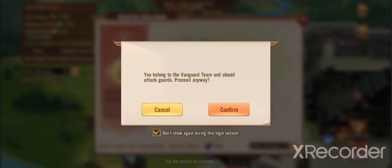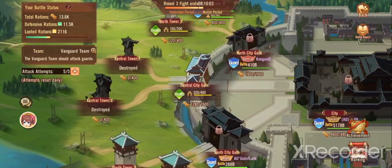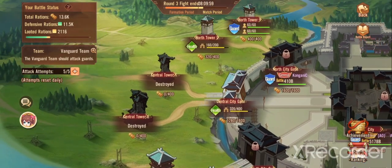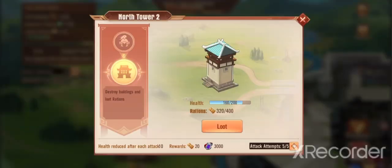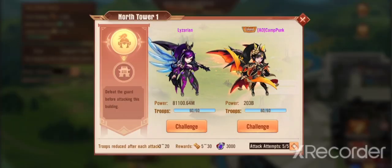At this stage, I really just need to hit this. I know I belong to the vanguard team and should attack guards, but is it really worthwhile attacking the guards? We will get more rations and more loot. This tower has already been taken — should we fight these ones? Let's do this as an example.